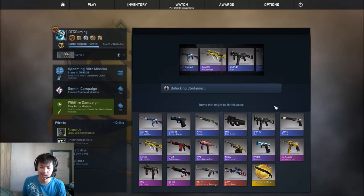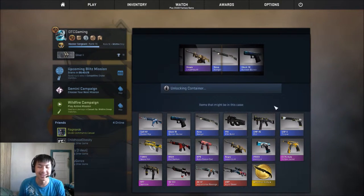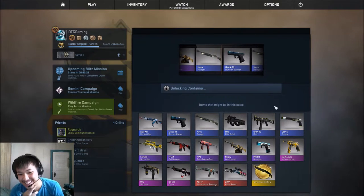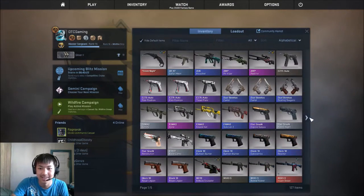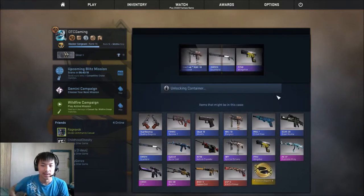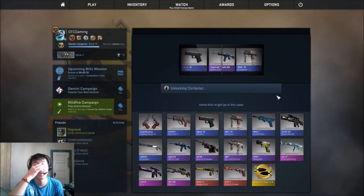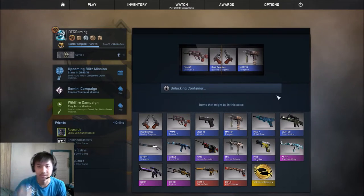Last Valchian one — let's see what I get. I passed the Cyrex. Crap, Cyrex would have been a neat skin though. I'm not gonna look at this one, let's see what I get. Dueling Dragons.